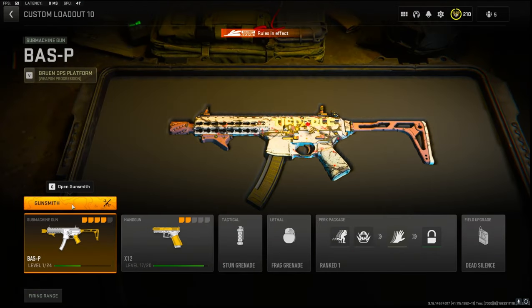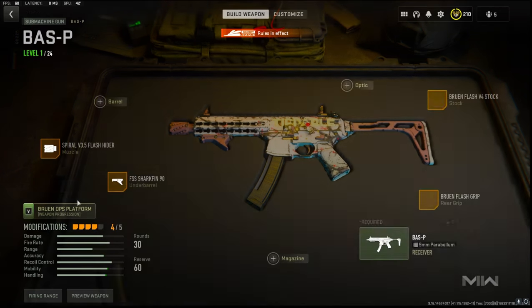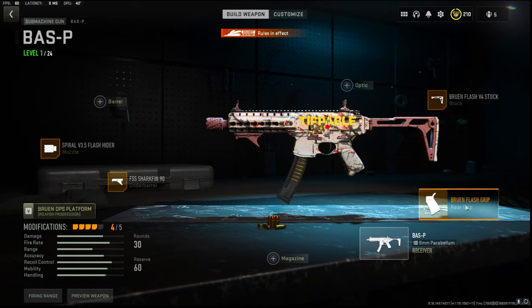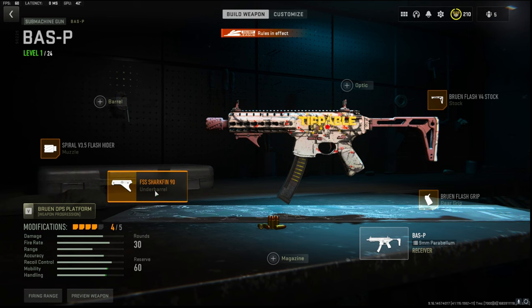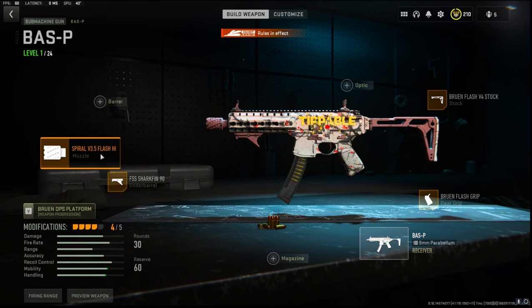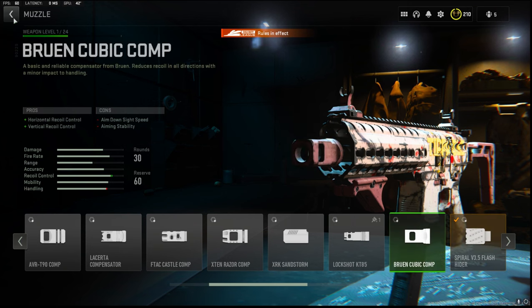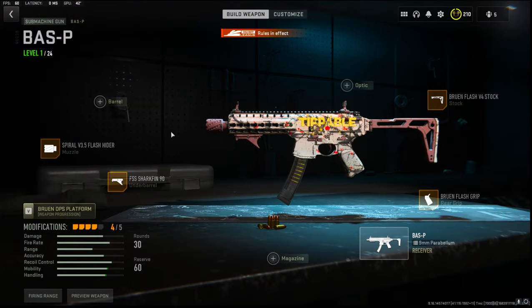I did try out a lot of different attachments and these were probably the best ones. On the stock I'm using the Bruen Flash V4 stock, the rear grip I'm using the Bruen Flash grip, the underbarrel I'm using the FSS Shark Fin 90, and I am using the Spiral V3.5 flash hider. I don't really think that this gun needs a barrel. Anyways, that is going to do it for this class setup.